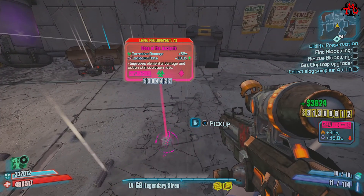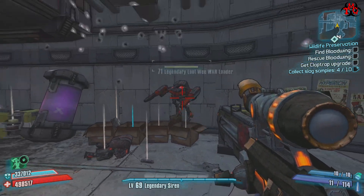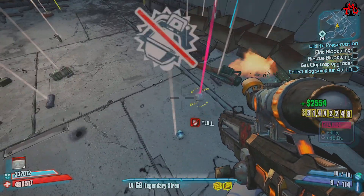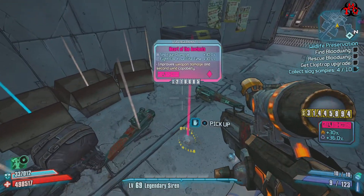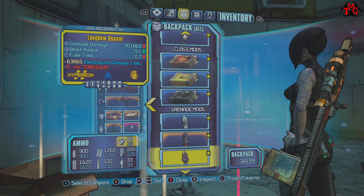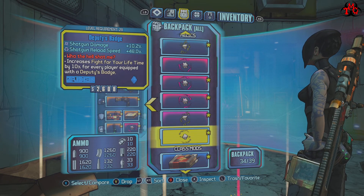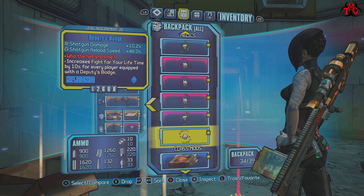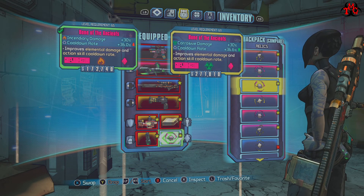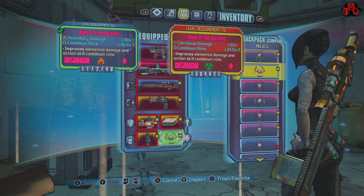That is a Bone of the Ancients — I think that's even better than what we just got. Hang on, that's shotgun damage: 10.2, shotgun reload speed 48. You know what, that can actually go now. Wow, an extra 2% and an extra 2.4 — nice.